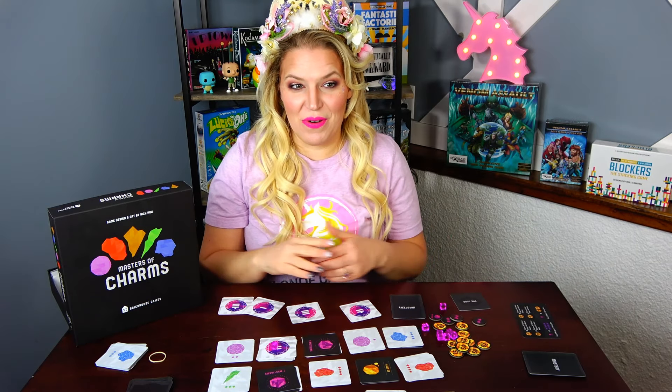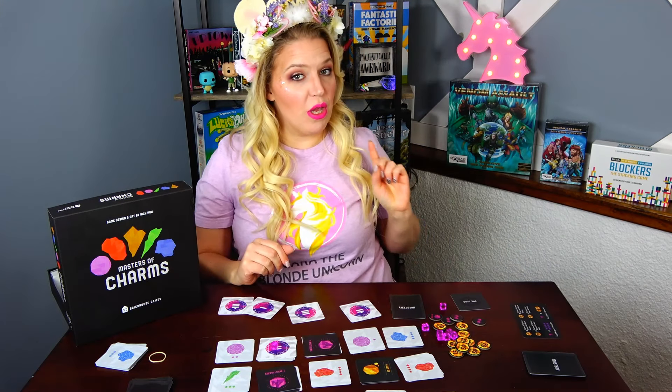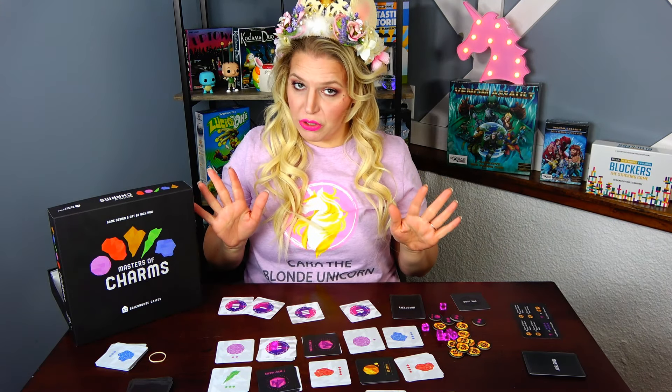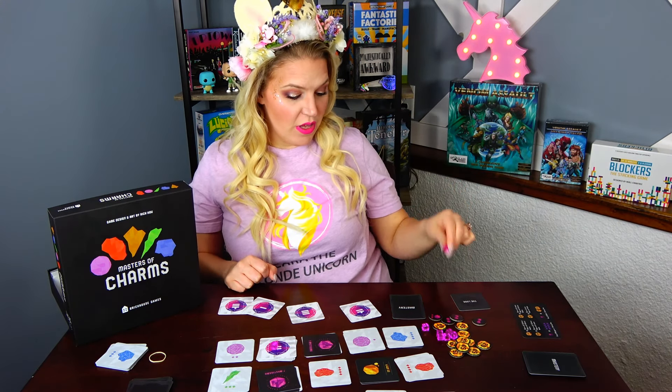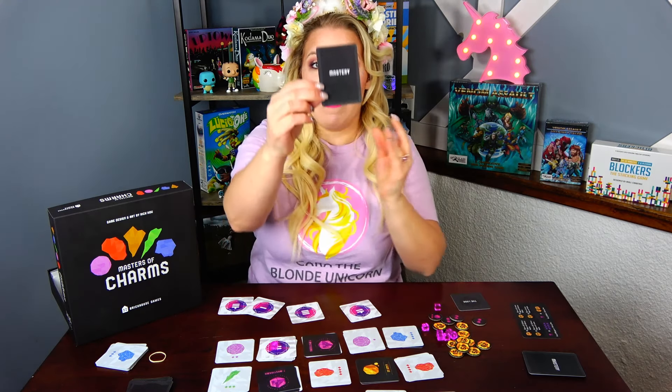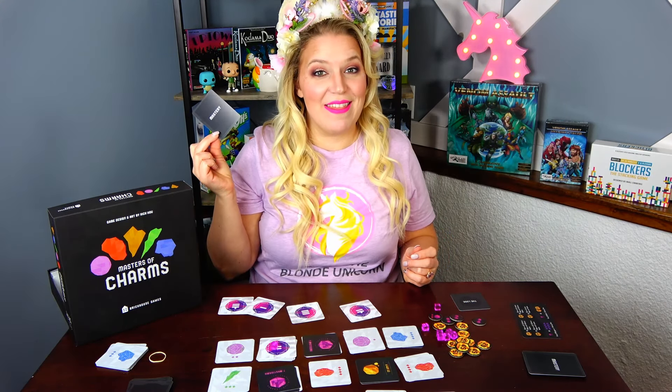You score points in a few different ways. Every charm you crafted and sold during the game gets you three victory points. You get one victory point for every ten gold you have, and eight mistagems yield one victory point. You also have a hidden mastery card that will yield you some bonus victory points at the end of the game.